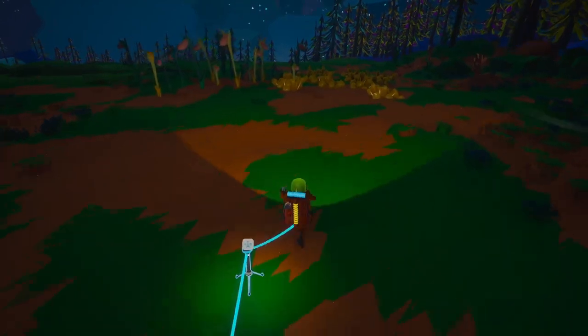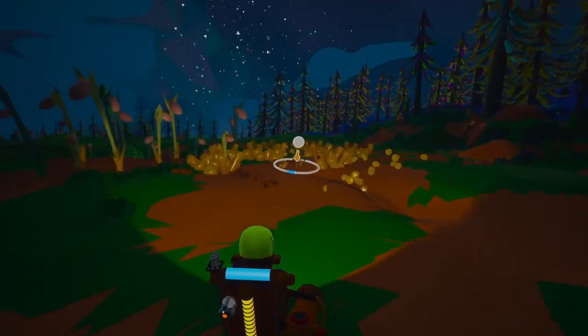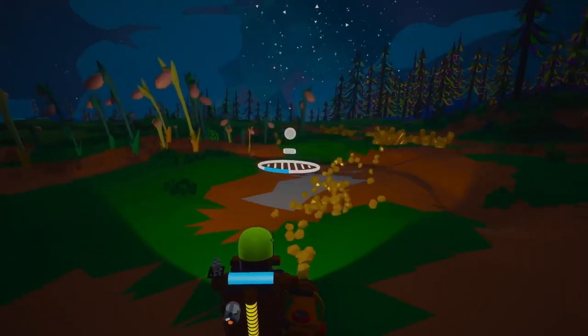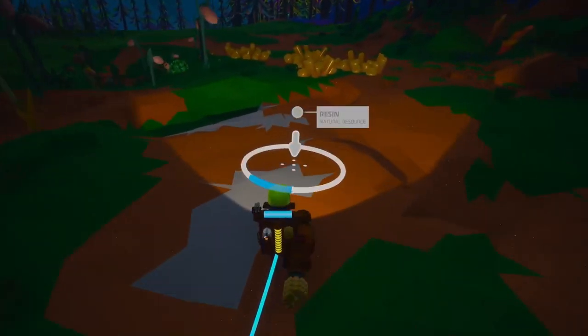First up, we need to find resin. This yellow tube-like mineral is just as important — resin is essential for creating storage units and platforms, helping us organize and expand our base. Without resin, our base would be a chaotic mess.